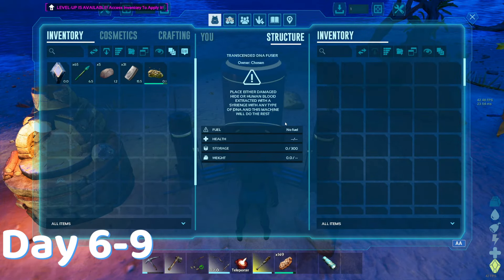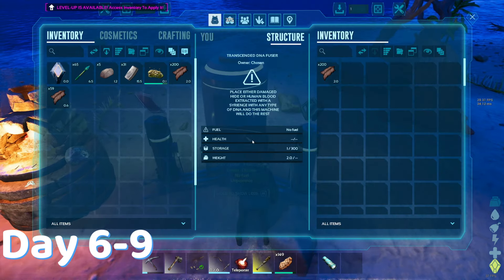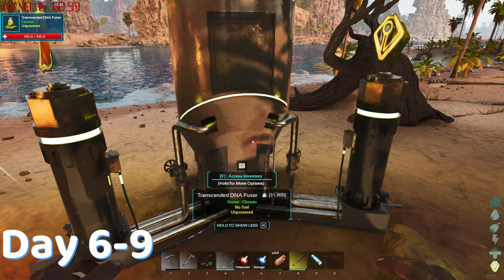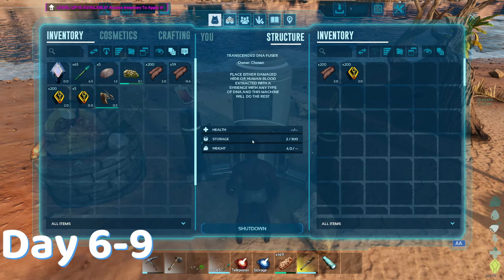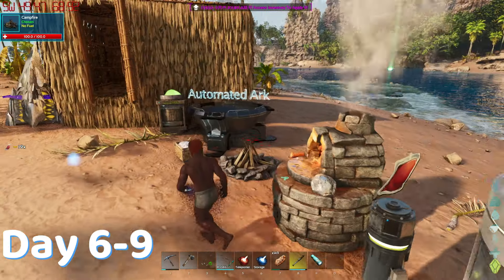The infuser said it needed to be powered, so I'm a bit confused on how. It shows three icons though, one being blood. So maybe I just have to give it some blood. I extracted some blood with a syringe and put it inside. Still didn't work, so I probably need a generator. And turns out I was right, it was just waiting for some power. It's kind of like me in the morning, just waiting for my coffee. It started to fuse the hide immediately once I put the gen down. Now we're cooking with gas. Literally.